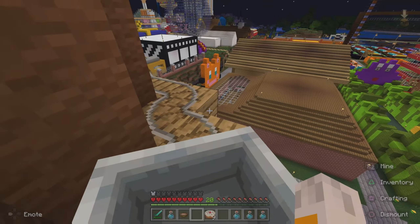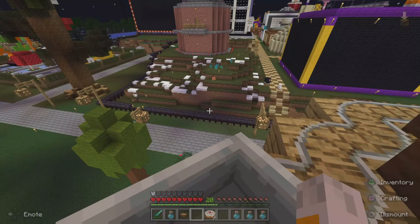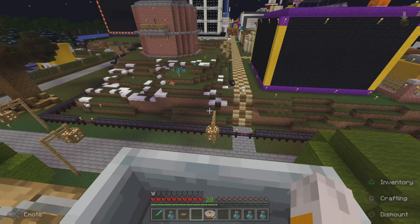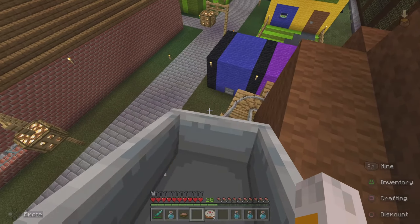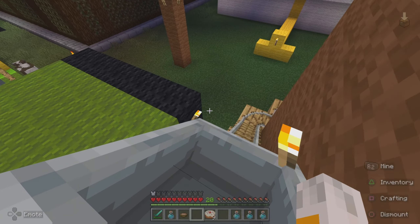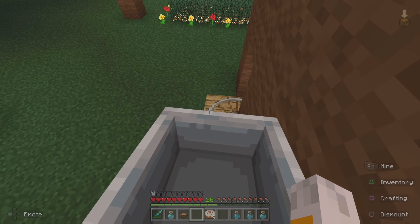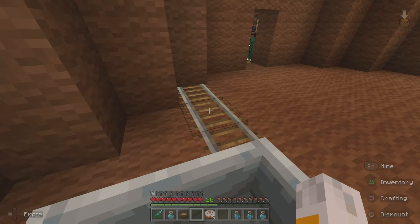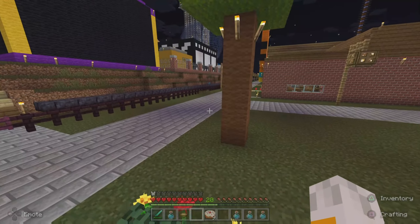I'm actually enjoying some of these rides. They kind of give you a good view of the little map here. Why am I going so slow? Why is there no power rails? Come on Stamps, you got to do better with the power rails. The force of gravity is what's making me go faster. But that was pretty cool.